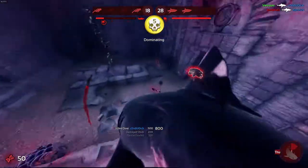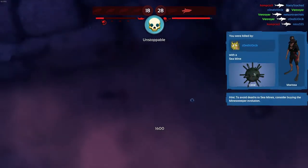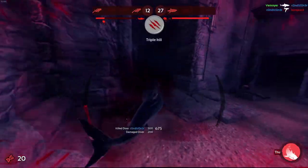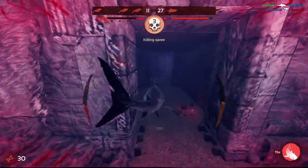Welcome back to Sharkin' 101, with shark damage being the topic of the day, because even basic concepts can have more to them than you might think. Thrashing is, with a few exceptions, the primary method of dealing damage for the sharks. It goes without saying that this one is one of the first mechanics you need to get a grip on when learning to play.